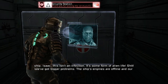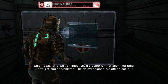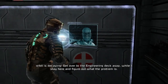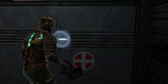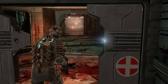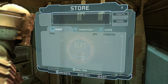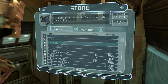A new log: this isn't an infection — it's some form of alien life. We've got bigger problems: the ship's engines are offline and our orbit is decaying. Get over to the engineering deck ASAP while I figure out what the problem is. Alright, I'll do that. I'm just going to have to go to the store and sell those things first.